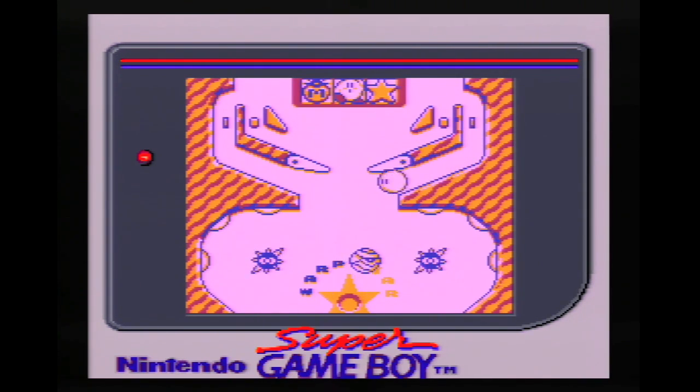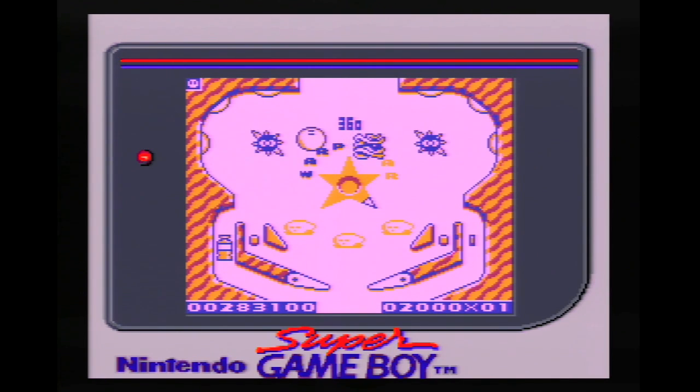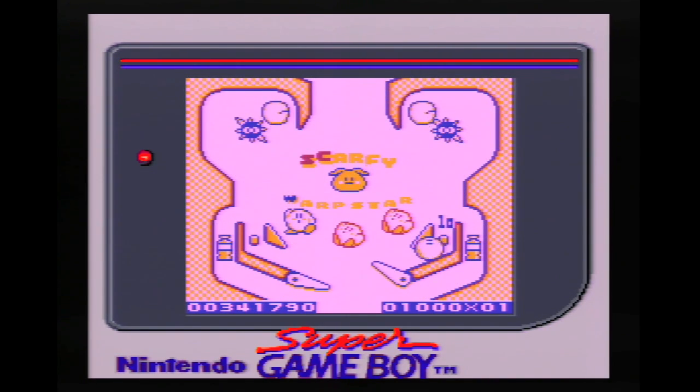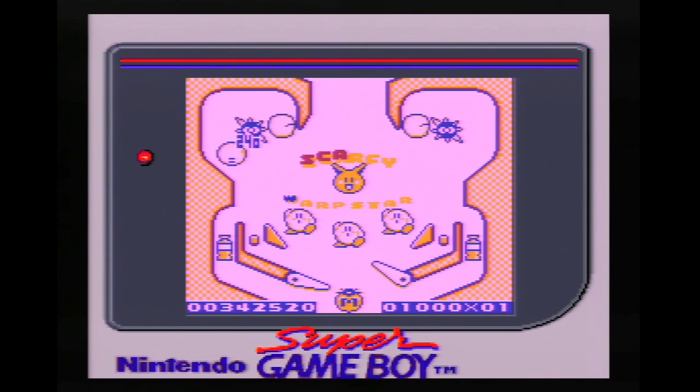The flippers also feel good, and it's easy to aim the Kirby ball. The second necessary item for a good digital pinball game is good table design. Kirby's Pinball Land has three good tables. Again, they aren't good in a realistic sort of way — they are good in a tiny Game Boy screen kind of way.